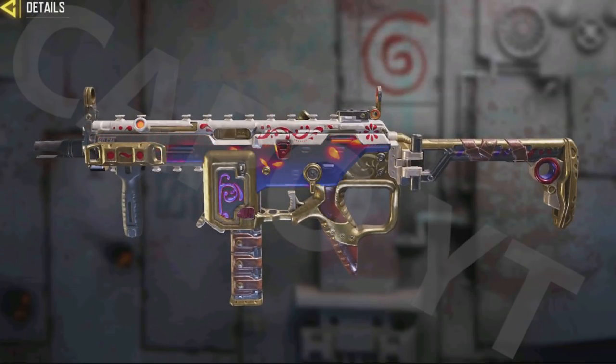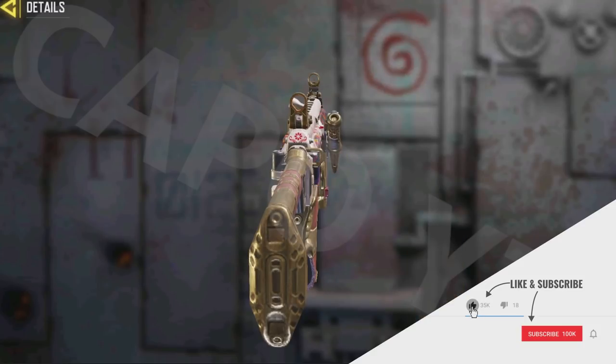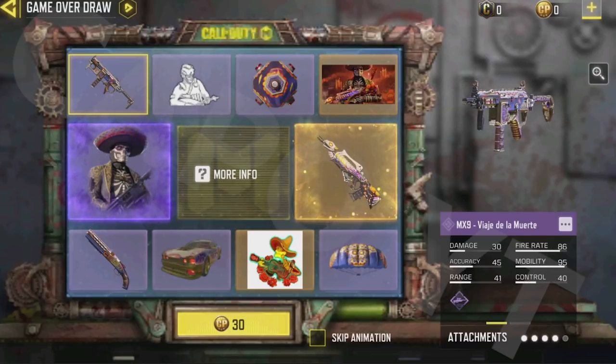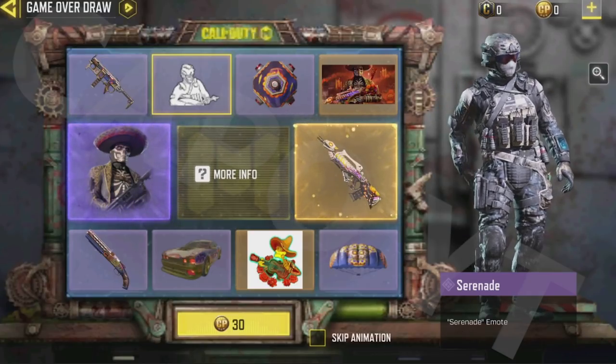The MX9 has the highest odds and is a really good epic skin. Normally MX9 epic skins don't have a skin on the iron sight, but look at this one — we actually have the skin visible even in the iron sight. The iron sight itself is the same, but the skin is still present there, so I think this is a very decent skin.